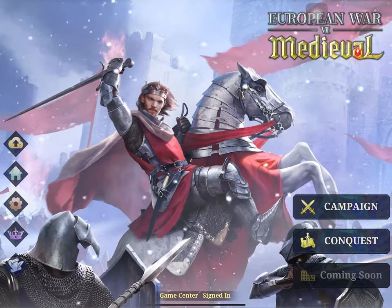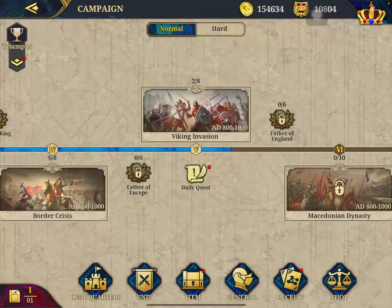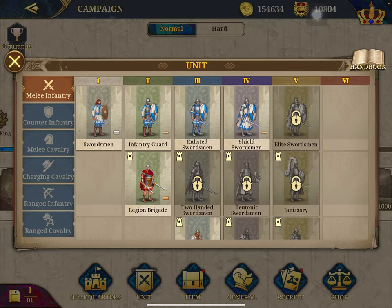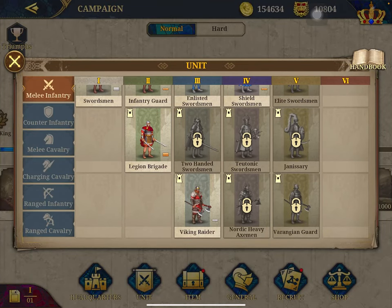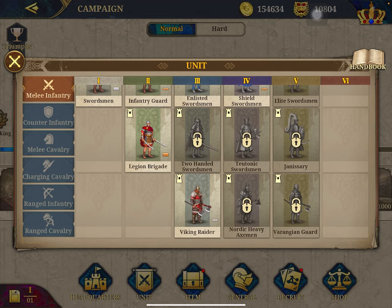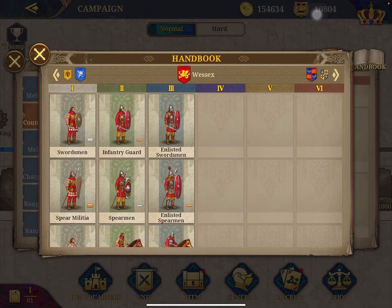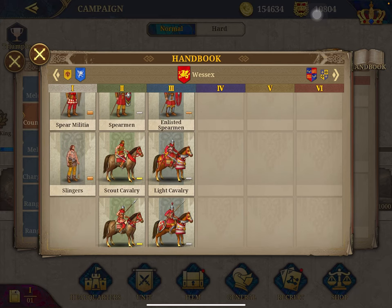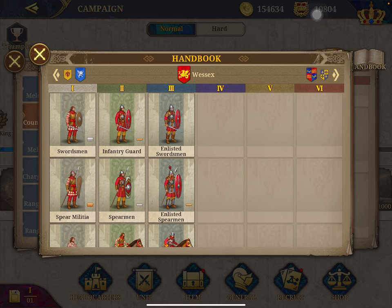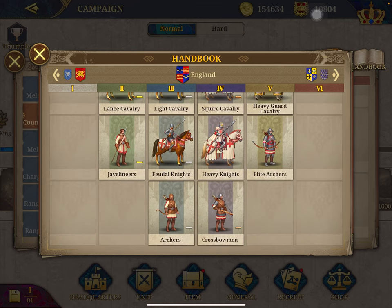Wargear and special units are very unique and special in many ways. As you go to the campaigns and click on the unit, you can see that units vary from one another — from swordsman to elite swordsman to special units like two-hand swordsman, tenek swordsman, janissary, and so on. These vary across many categories. And if you click on the handbook, you will see that each different nation has its own different sort of special units.